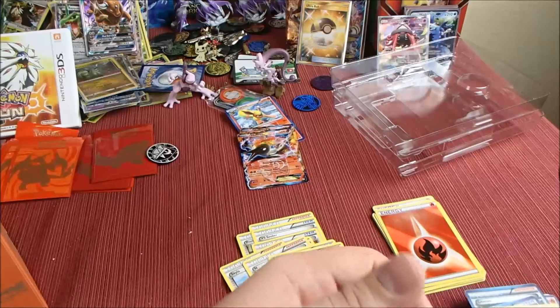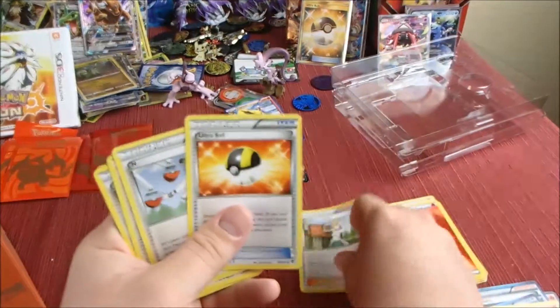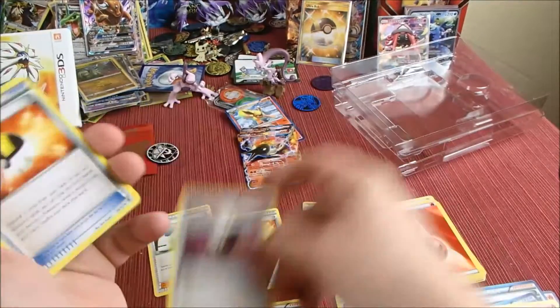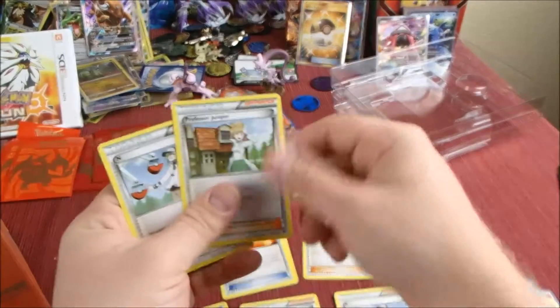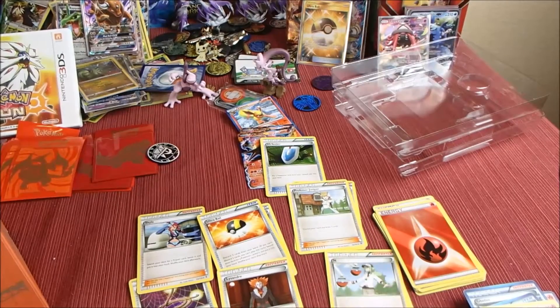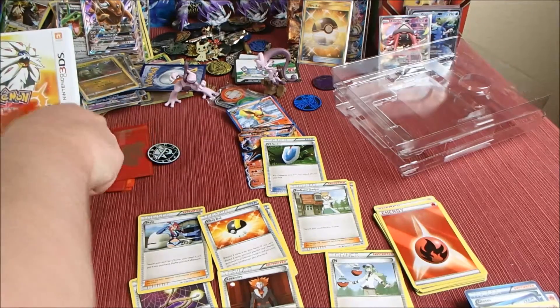So we got the eight energies, Juniper, Ultra Ball, Lysander, Skyla, Escape Rope, another Ultra Ball, a VS Seeker, Juniper, and an N. Those are the main cards you pull from this set, plus you get the EX cards to just sleeve up and throw in your collection.